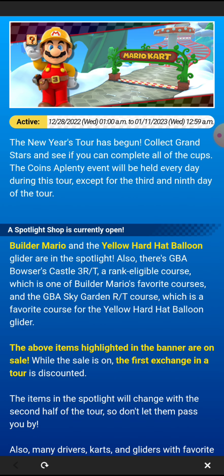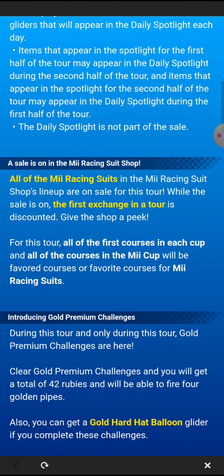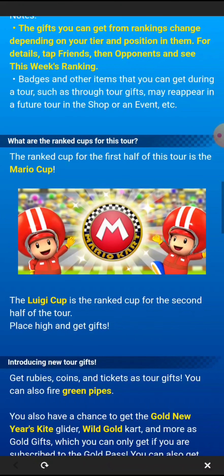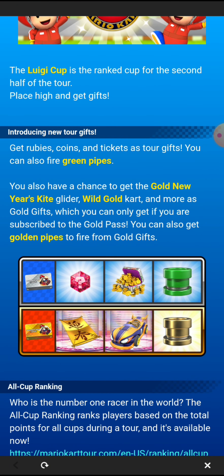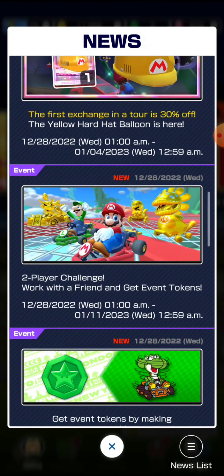Builder Mario with the yellow hardhat balloon. Everything seems... Mario Cup and Luigi Cup for week two. And — oh, Golden Ears Kite! Interesting. Builder Mario badge, which I figured. Issues already. And then all this stuff — two-player challenge is back.